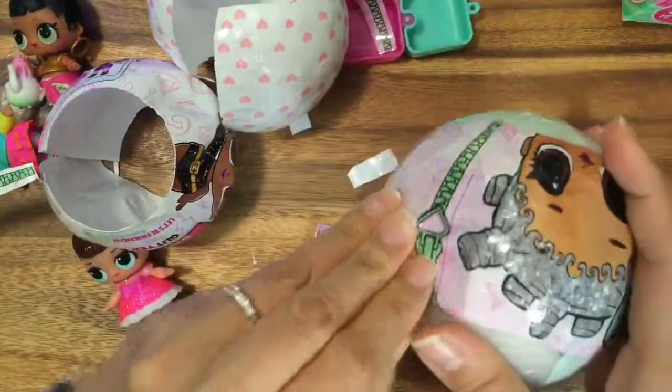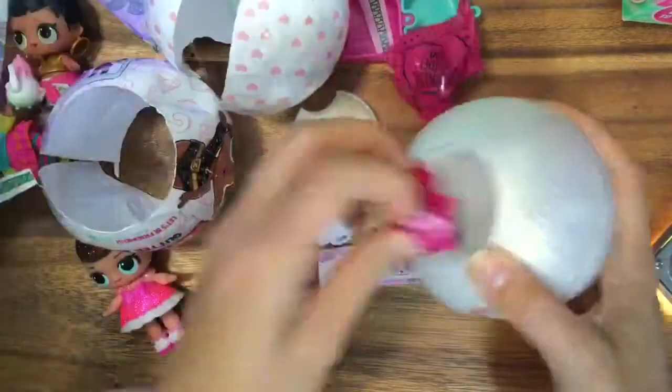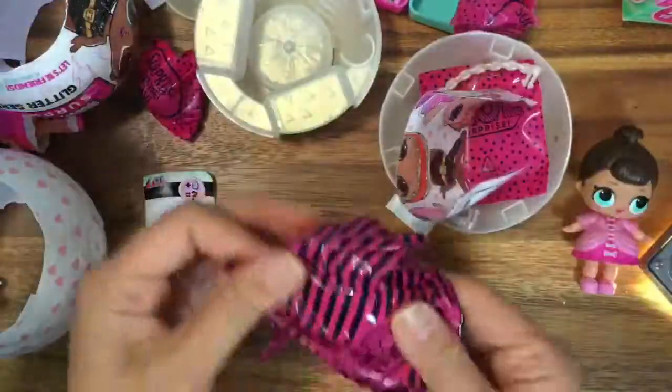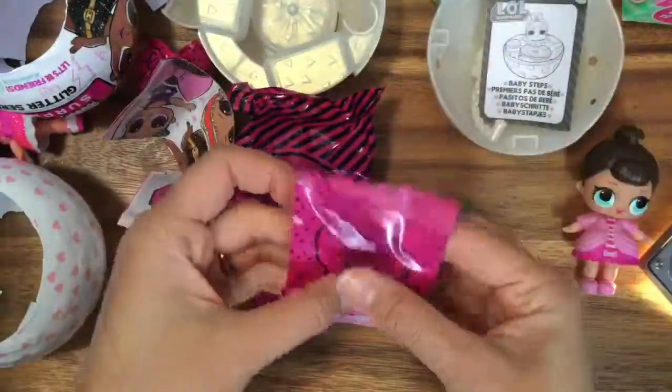I don't know what this is. Let's open it. It's Queen Bee maybe! Is it Queen Bee? Okay, we have to open everything up. Oh my gosh, so exciting! Queen Bee is ultra rare! You're not going to open it! Queen Bee is ultra rare? This is so exciting. Let's look at the shoes! We are making a big mess. So the glitter balls, if you don't know, have special silver ones and the gold ones are just the regular ones. Oh, it's a phone!